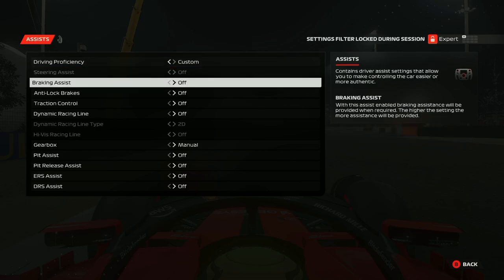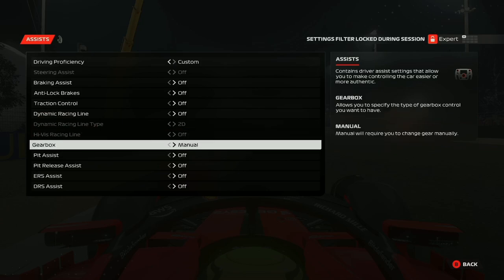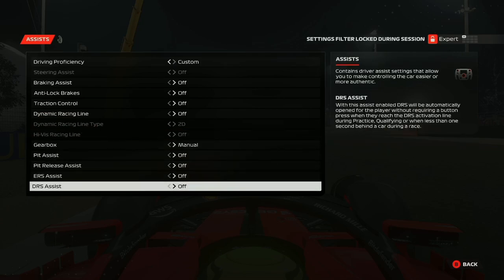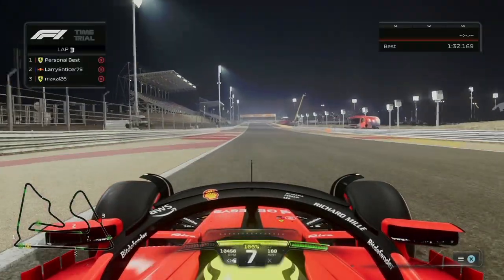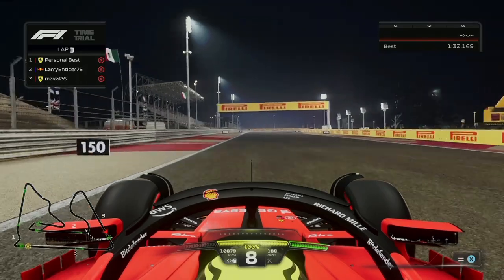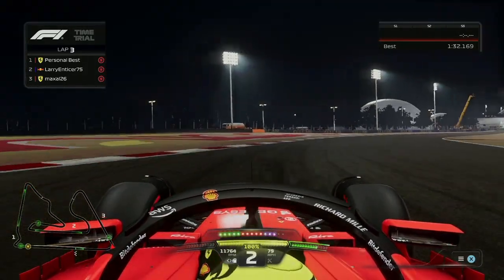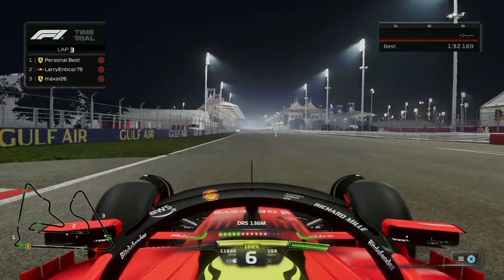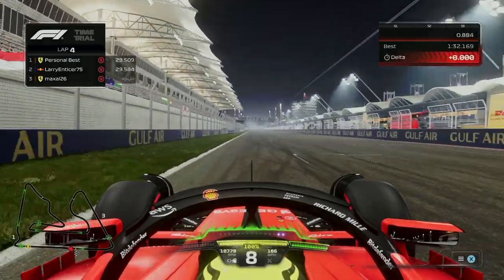Turning off your assists is absolutely crucial to gaining time through a lap on the F1 games. When I first started playing, I didn't understand why losing traction control and ABS would help my lap times. However, once I turned them off, I realized I was gaining a lot more time and felt more comfortable driving. ABS and traction control are the two biggest assists. If you haven't done it yet, turn those off, hop into time trials, and get used to driving the car without them.